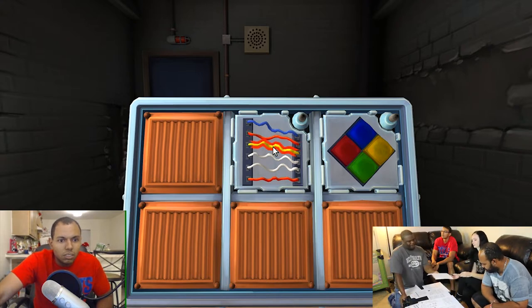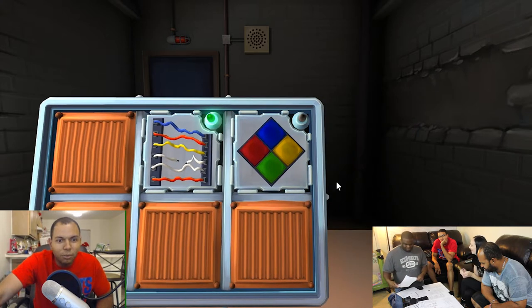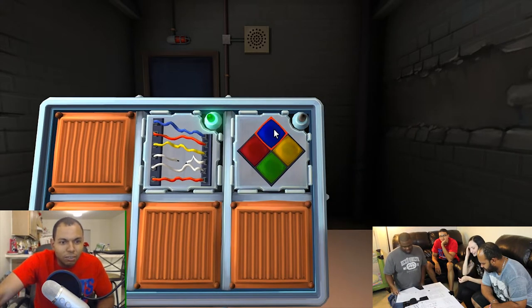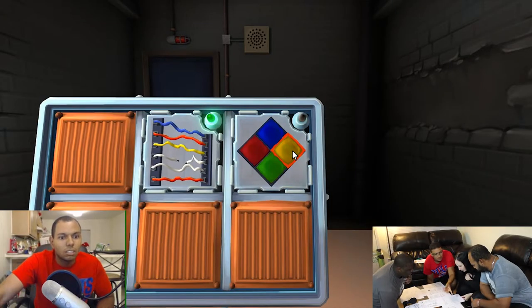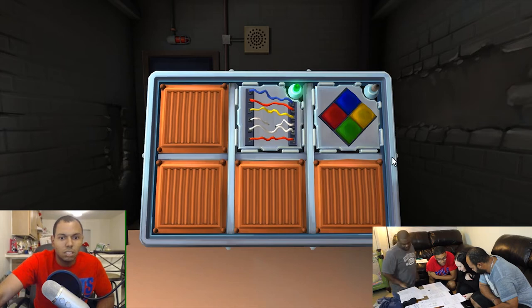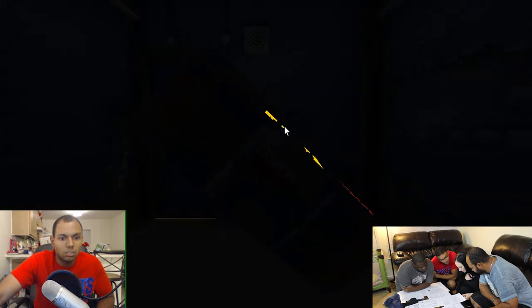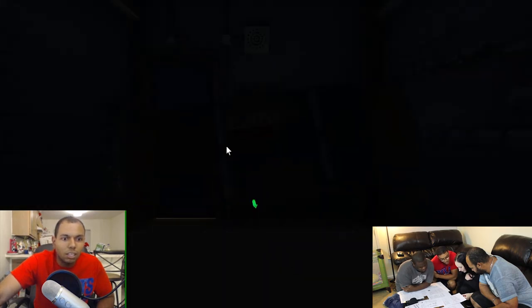We have a Simon Says game with blue, red, yellow, green. What does the serial number contain? It's on the top of the box. Which color is flashing? Hold on — there is no... wait, serial number, got it. Does it contain a vowel?